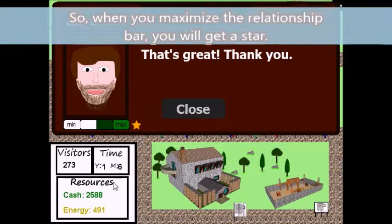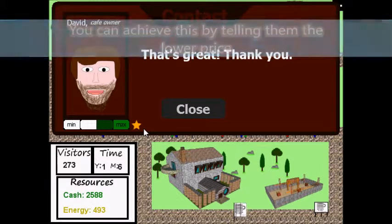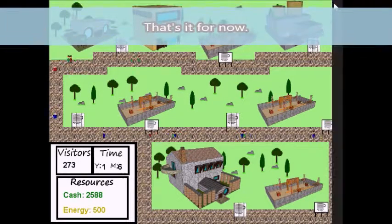When you maximize the relationship bar, you will get a star. You can achieve this by offering them a lower price when they ask you to put advertisements in your Shopping Center. That's it for now.